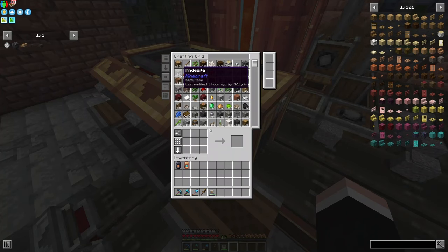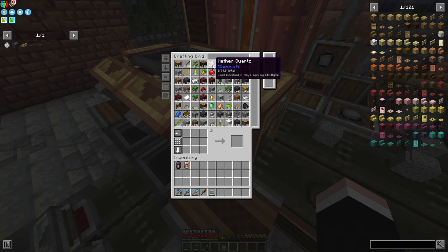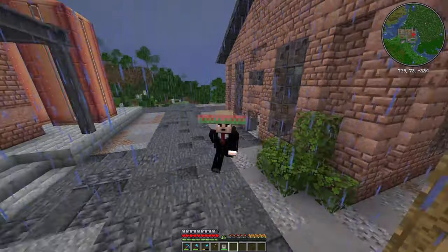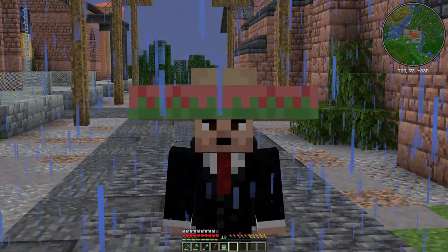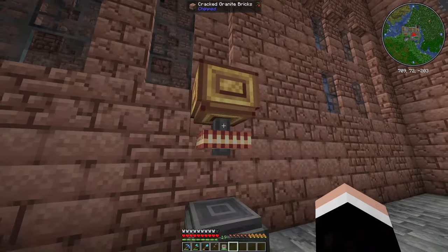We have 5,696 - basically 5,700 andesite - and on our quartz department we have almost 9,000 quartz. So basically I'm just optimizing all of my farms to produce their desired items more efficiently.